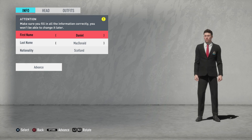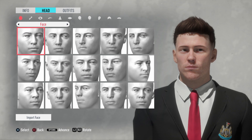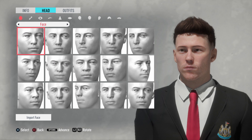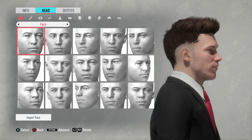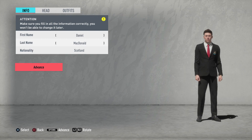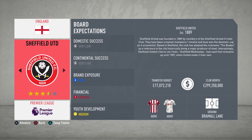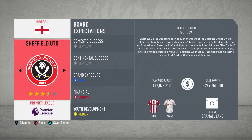Here is our manager - Daniel McDonald from Scotland, as in the previous year. I've given him a bit of an edit: a little bit of facial hair, my current hairstyle kind of, but not on the sides. I've tried to make it look like myself a little bit. Obviously we're not with Newcastle, we are with Sheffield United. With Norwich there's better finances, but with Sheffield United there's a bit less of a transfer budget - six million less. Anyway, we're going with Sheffield United as the highest voted in both polls.